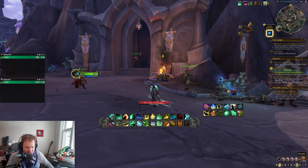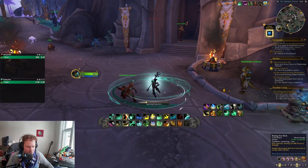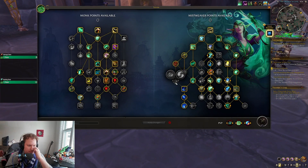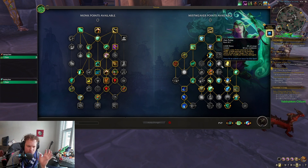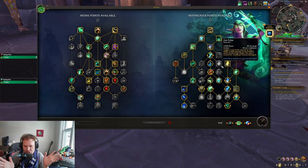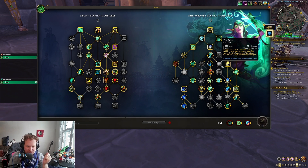See what I'm saying? You don't ever want to be doing that as a fist weaver. You want to be spinning, you want to be doing Rising Sun Kick, et cetera. That's the first big change. Zen Pulse doesn't require an enemy anymore — not a huge deal, but that's just a little quality of life thing there.